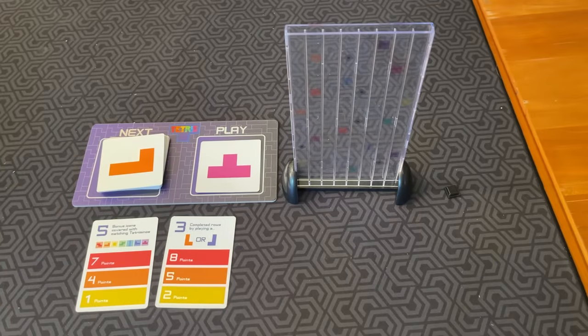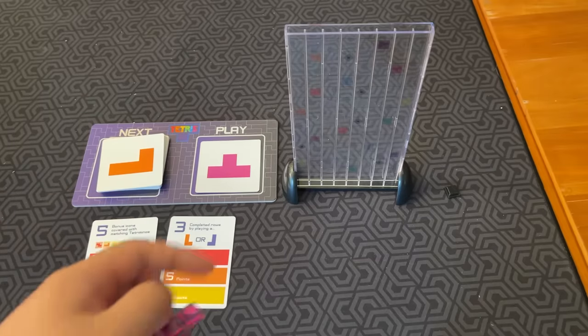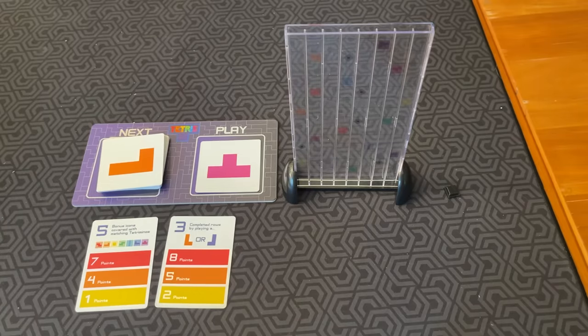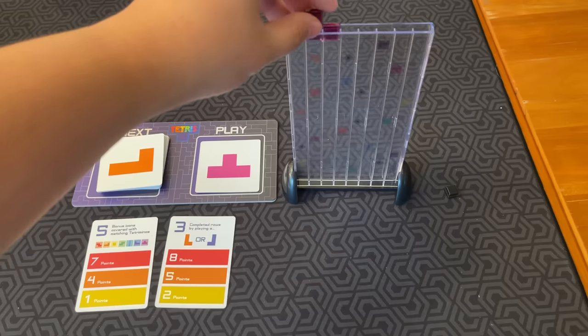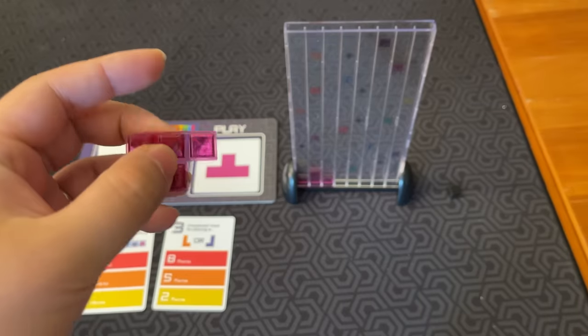Then everyone needs to take a Tromino from the center and choose where to drop it into their Matrix Tower. I can put it here and it'll slide down. Just like in regular Tetris, you can rotate it any way you want.